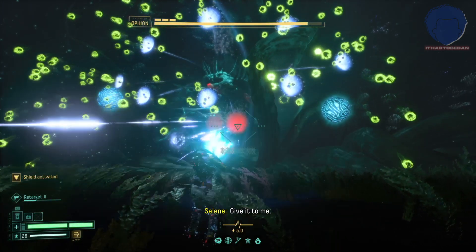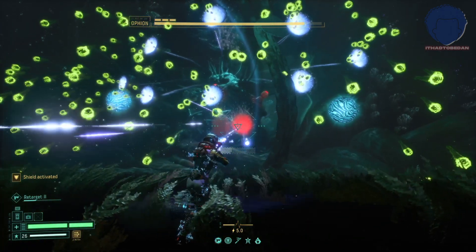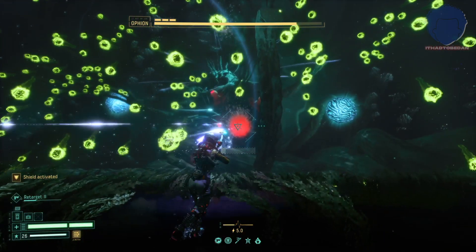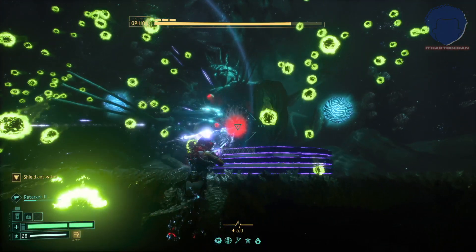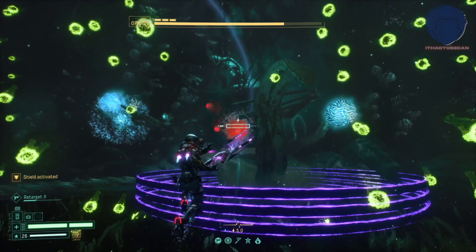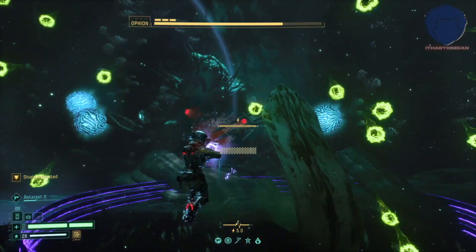As you see the tentacle coming up, you can expect it to come down and send a shockwave towards you. This one is slightly more challenging than most — it's actually a purple shockwave, which means you cannot dodge through it. Make sure you give it a long jump and then dash over it.